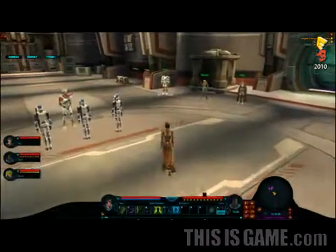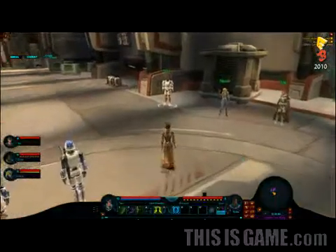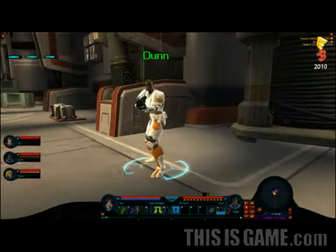What you're seeing here is a group of Republic heroes. We're actually showing all four Republic classes, so we have a nice balanced group. First you see the Trooper. The Trooper is going to be acting as our main tank in this battle, keeping the focus of the main enemy.